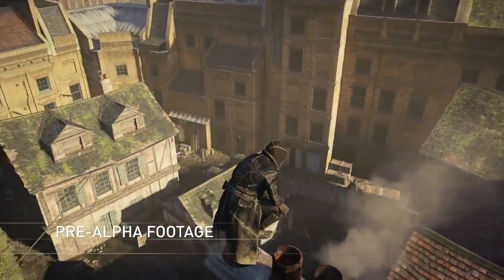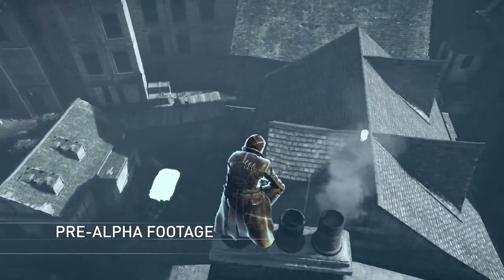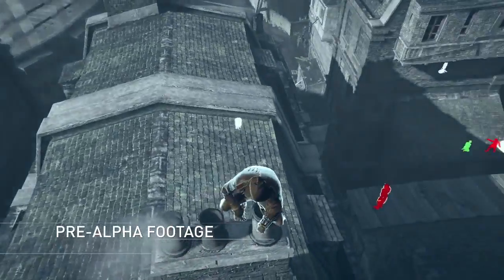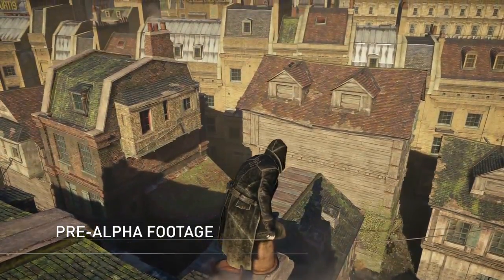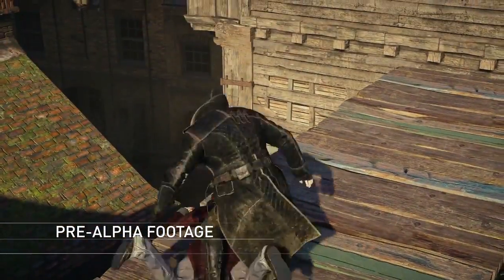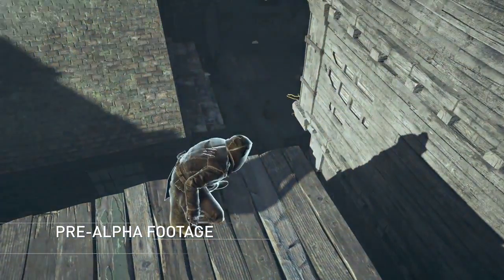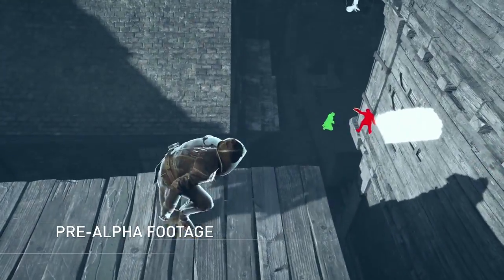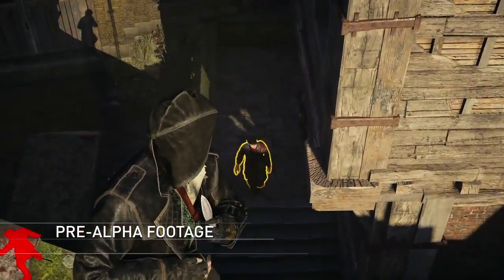Let's trigger Eagle Vision to study our surroundings. We can see that one of our allies is in trouble. Let's give him a hand. We first need to eliminate the lookout to make sure he doesn't call reinforcements. The throwing knives will take him out silently.